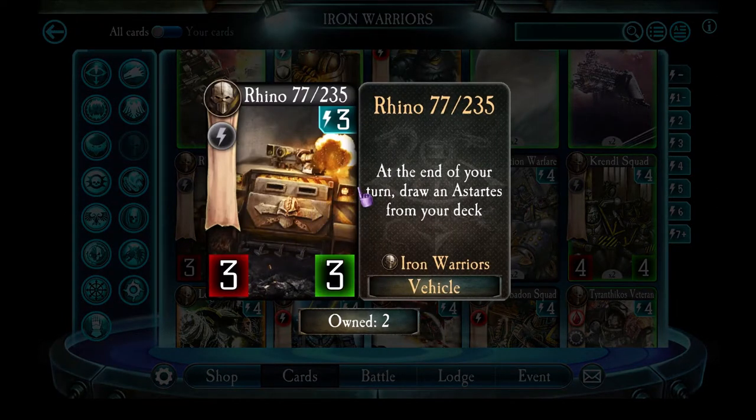Rhino 77/235 has average stats for its energy cost and a handy useful ability — it draws a Space Marine out of your deck. Depending on your deck build, you can use this just to get more cards into hand, or build a deck which relies on pulling a particular Space Marine troop. The Falconing deck uses this a lot — it uses Tyrantikos Veterans as the only Space Marine troop in the deck, so if you play Rhino 77 and only have one type of Astartes in your deck, you're guaranteed to get that unit. It's a neat little card — getting cards in your hand always helps.